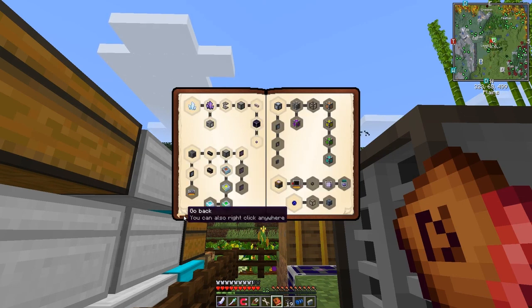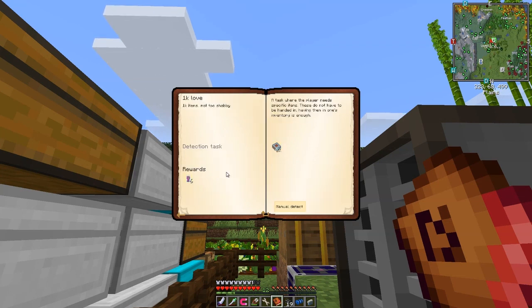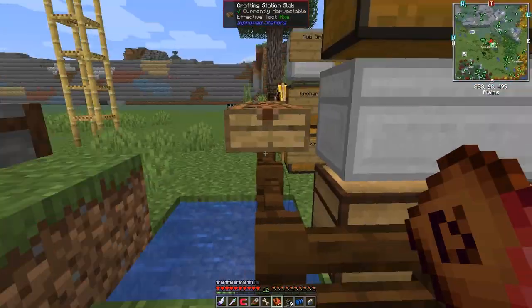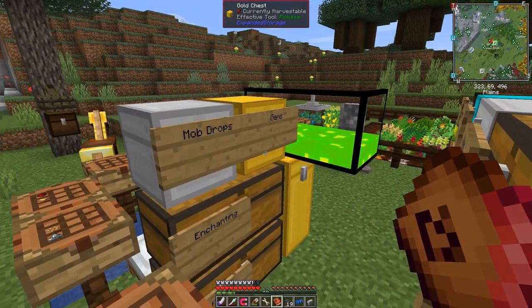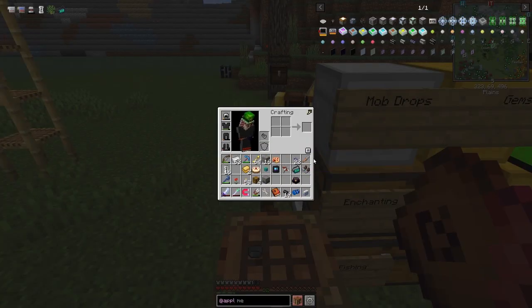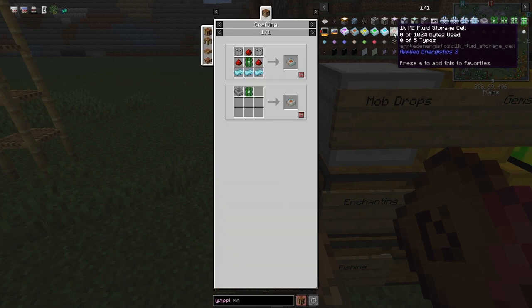We can claim this reward and get some cherry pie and iron - that's better. The next quest is to make a 1k ME storage cell. As you can see, the drive takes storage cells. It's interesting the way they've done this quest - I don't normally start this way with Applied Energistics, but we'll follow the quest book.